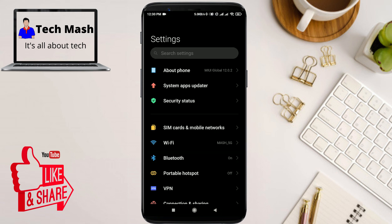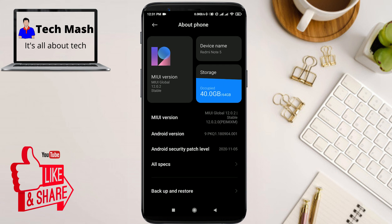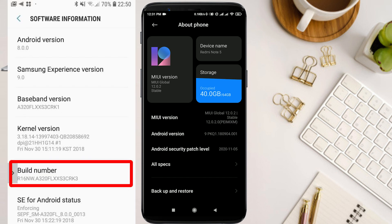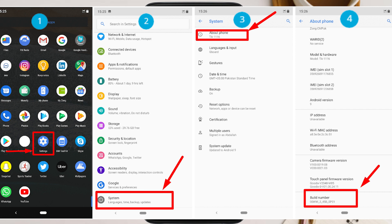From Settings, find 'About Phone' or 'About Device.' The option to turn on Developer Options is different per manufacturer. On my Xiaomi device, I tap seven times on MIUI Version. For Samsung devices, go to Software Information and tap Build Number seven times. I'll also provide screenshots for other manufacturers showing how to enable Developer Options.